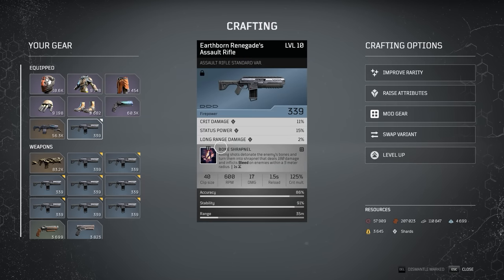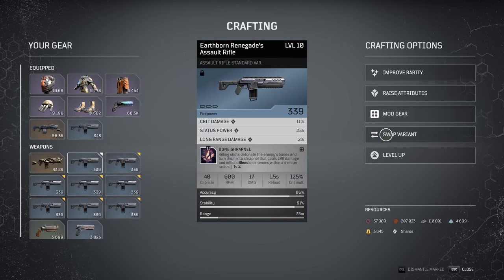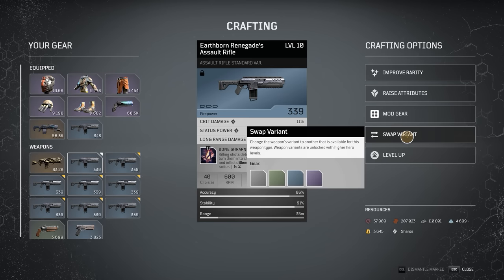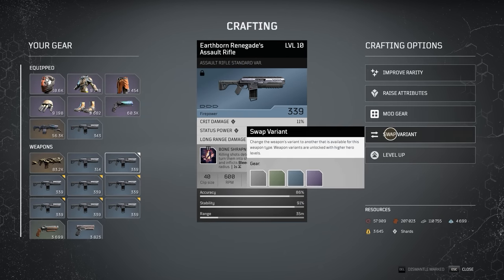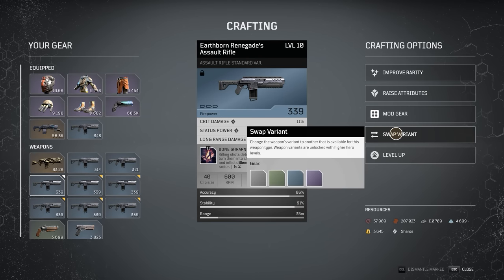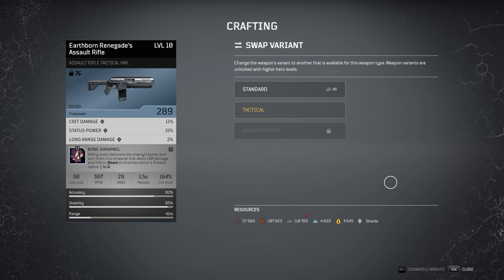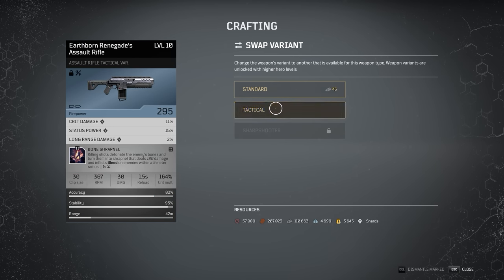Select one of those level 10 Earthborn Renegade Assault Rifles in your backpack and then select the Swap Variant tab. You will be prompted with either the Standard or Tactical Variant, and you want to select the Tactical Variant tab, which should cost you 46 iron. Once you have okayed this swap, the game will not only change the weapon from a full auto variant to a 3-round burst tactical variant, but it will also randomly assign your new variant a random firepower number, ranging anywhere from a minimum of 280 up to a maximum of 400. The number you want to see is 356 or higher, because once you fully upgrade this weapon through level ups and rarity, at a starting base firepower of 356, it will end up at a final firepower rating of 90,000.